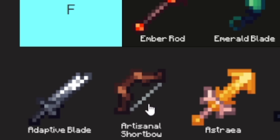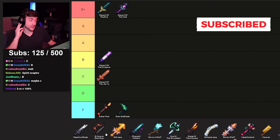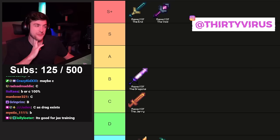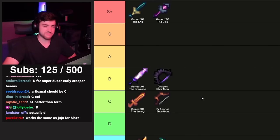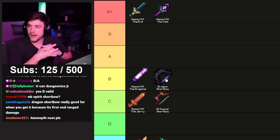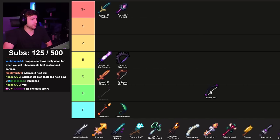Artisanal Short Bow — basically the first bow you're gonna get in the game if you're smart. Considering it's the first bow you can actually do a decent amount of damage with, but after day one you're not going to be using it. I'd give it a C. Dragon Short Bow I'd give a B. Spirit Short Bow — do I knock it down? I'm gonna keep it because there are worse bows like the Ender Bow.